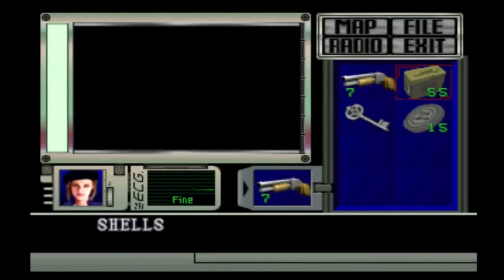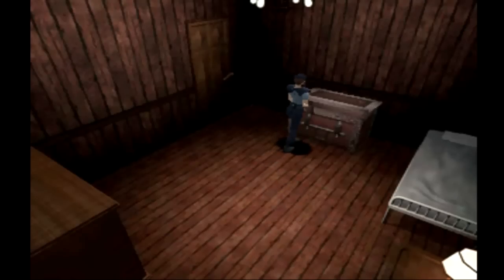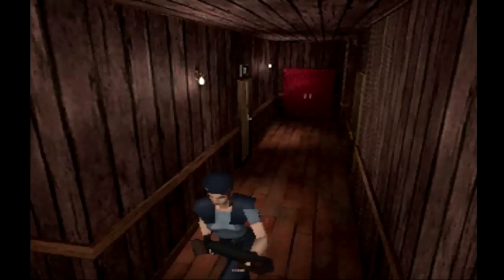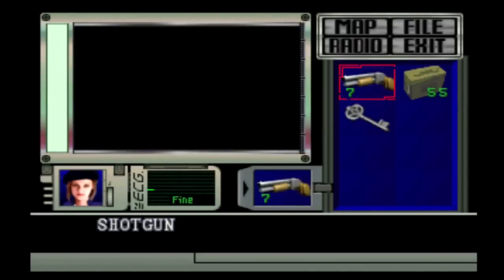Hello everybody, this is Johnny Mare, and welcome back to my let's play of Resident Evil 1, Jill scenario. Last time we finished up the dormitories and got our last mansion key, the helmet key. I did get rid of my Beretta and permanently switched to the shotgun and shells, because we need a little bit more stopping power than the handgun offers. There are some new enemies we're going to be facing once we get back into the mansion, and the handgun is basically a pea shooter at this point.